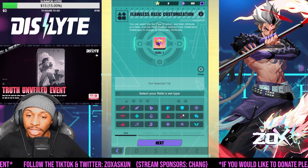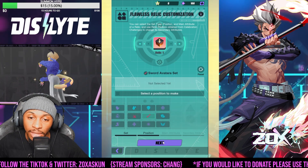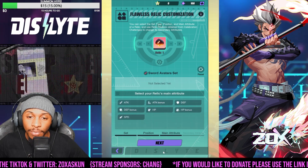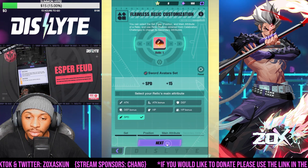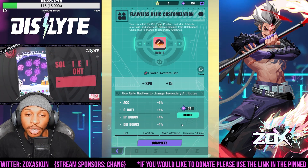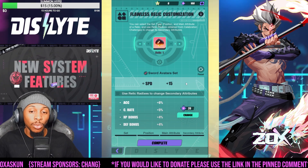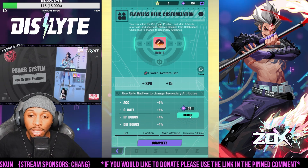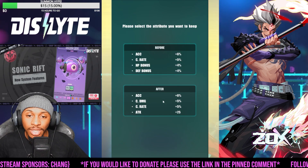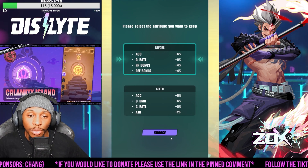So what I'm going to aim for here is an avatar piece for speed. We're going to go ahead and select this piece right here, and then the attribute we're going to do is speed. Then our second attributes — this is where you'll start rolling. It says accuracy, crit rate, HP bonus, defense bonus.